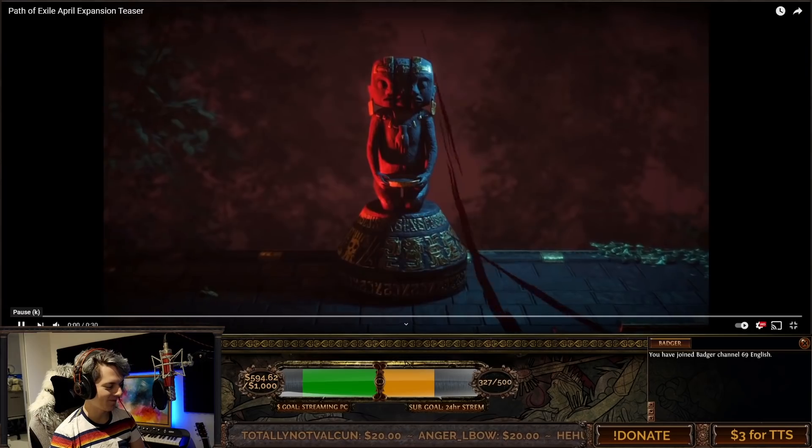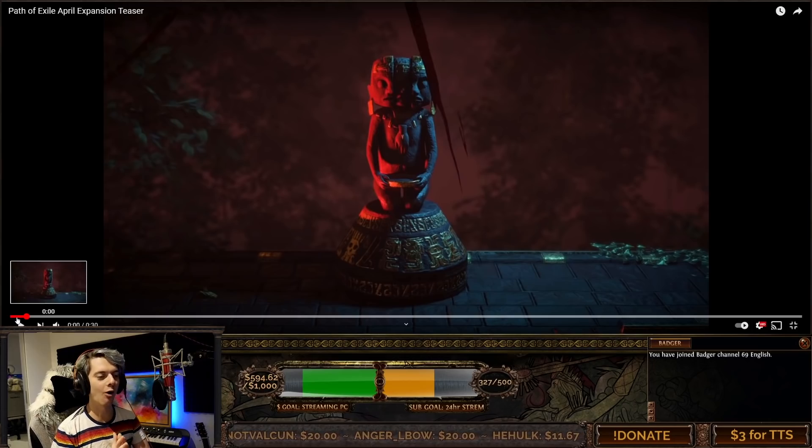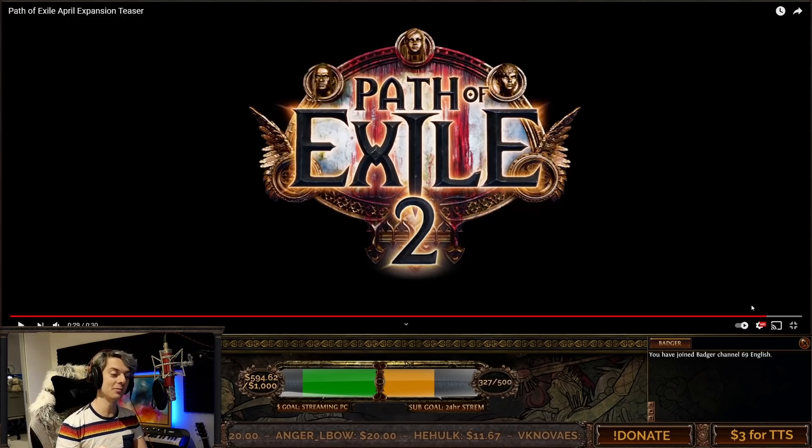Wow — so that's the trailer. There is so much in that already. We've got views of things that look like Vaal side areas or Vaal themes. We've got things that look like Incursion themes. There's this little statue with a head that's very clearly emulating a Chaos Orb, which is pretty interesting. Something maybe to do with Chaos itself. And then we also saw the actual name of the league right there — Path of Exile: Ultimatum — launching on the 16th of April.